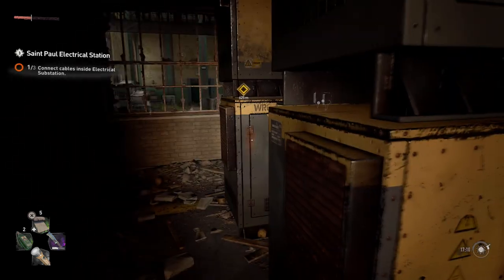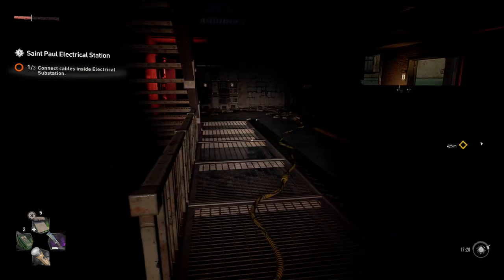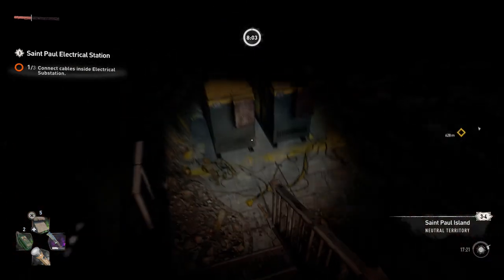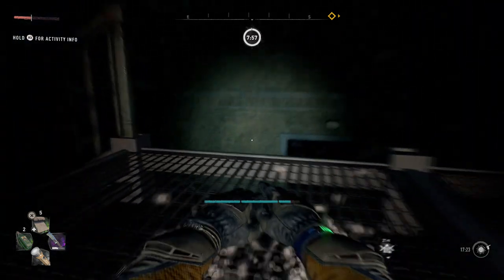We go downstairs. Down the stairs, and there is a passage that we can follow. Basically straight ahead, when you come down the stairs, there's an open door you can swim through. And again, downstairs.